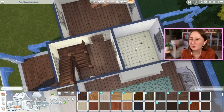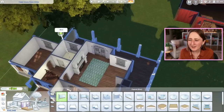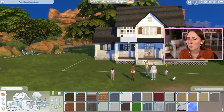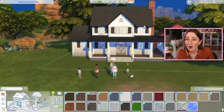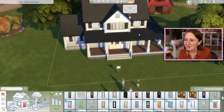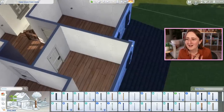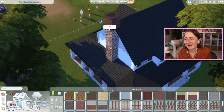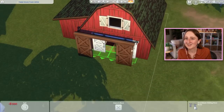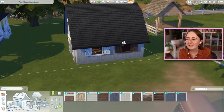One of the major changes downstairs is that I actually made the main living space a little bit smaller. Before, there was a bathroom next to the kitchen, an office, and a formal dining room. But I was picturing that this family probably didn't care so much to have a formal dining room — a lot of people are moving away from that these days — so I switched the formal dining room into an office, and I put the bathroom where the old office used to be. So they have a bigger office and a bigger bathroom, and the tradeoff is that we lost the formal dining area, but they still have a dining table.